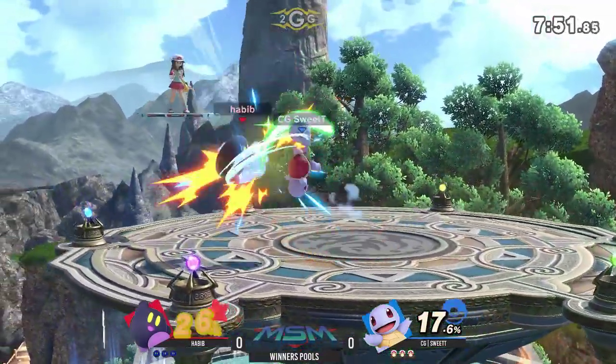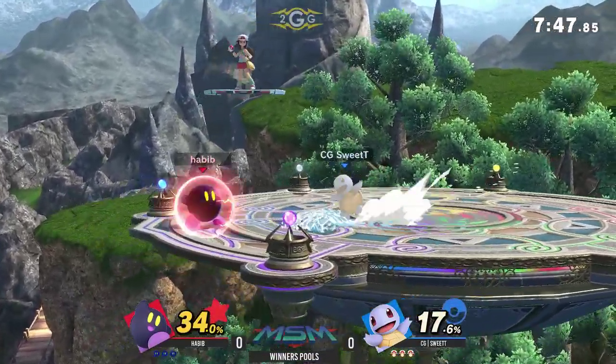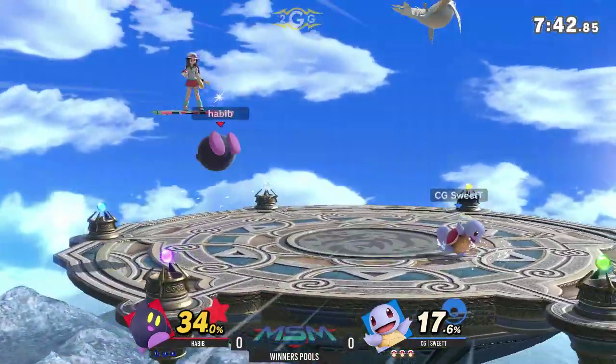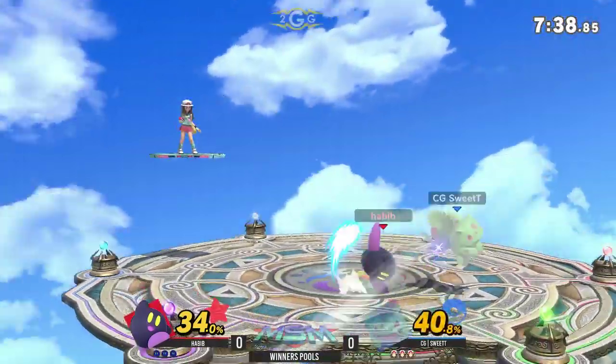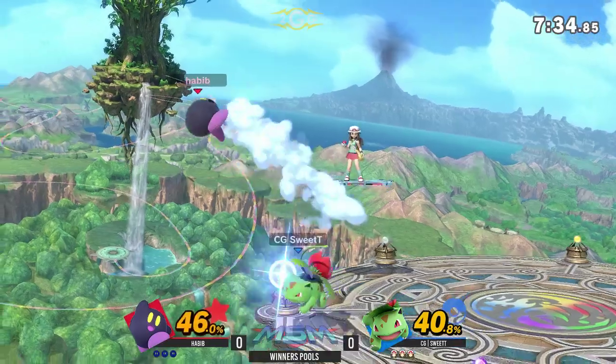No Swallow coming in right now, so Habib is going to get combo'd easily. Kirby at this percent is looking for either a grab or a down air, perfectly into a grab as well, or some up tilts like that. But Sweet T is doing a good job of DI-ing away from that.